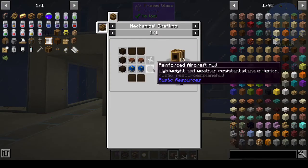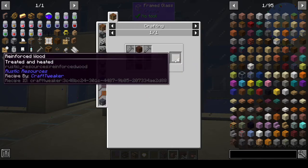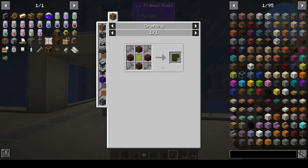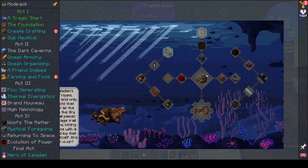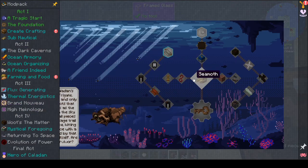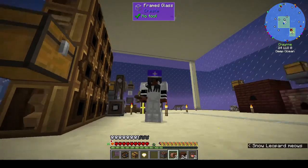Looking ahead, there are also planes — a large plane with a reinforced aircraft hull, reinforced wool, and water-resistant coated materials. We might be able to make an airplane as well, and there's a helicopter too — that is so cool! Next episode, let's see how much we can get done and get some travel options sorted. Thanks very much for watching, and I'll see you guys in the next episode — bye!